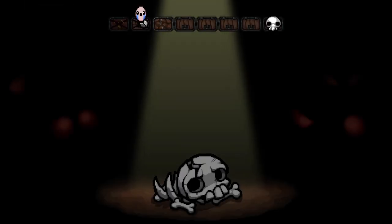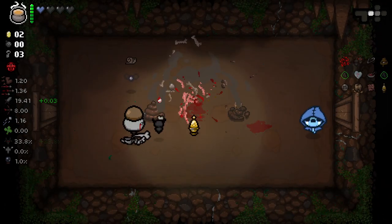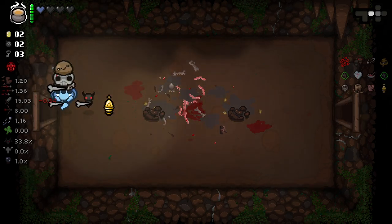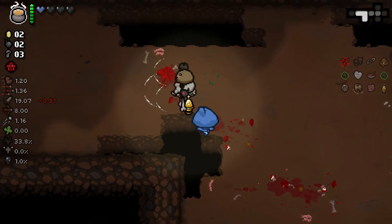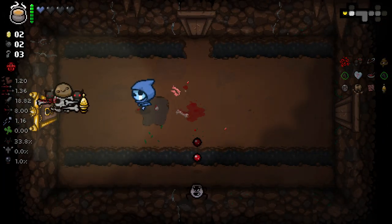No extra bomb this floor, unfortunately. Would have liked to go to a second secret room and boss trap room considering we had access to both. Twisted Pair — I don't know if I've ever had Twisted Pair as Tainted Forgotten before. It literally can't be bad, so I am not opposed to having it.